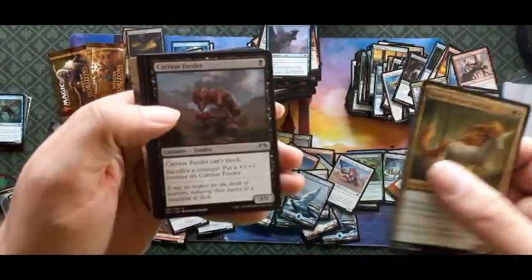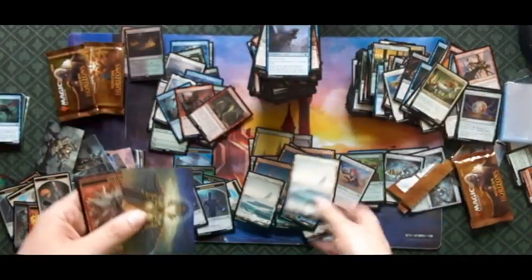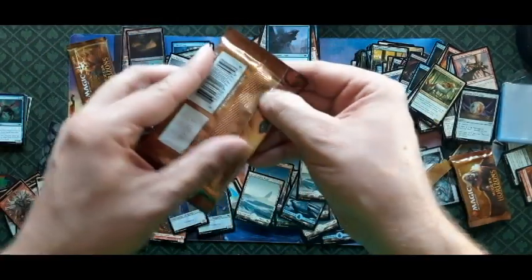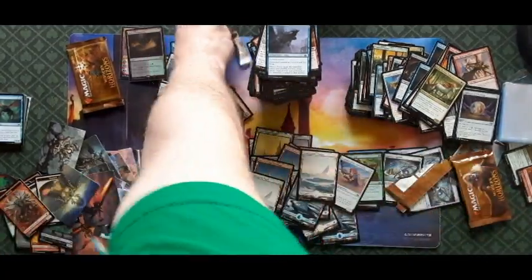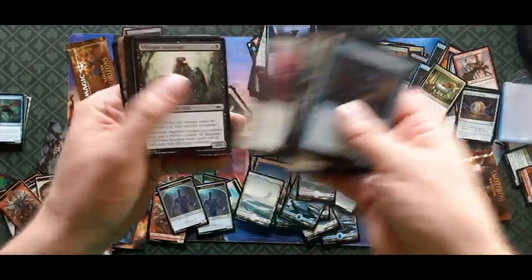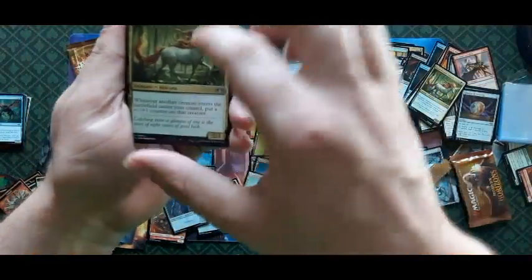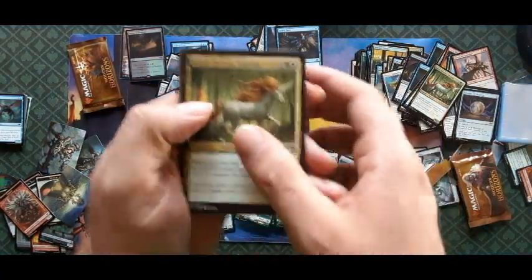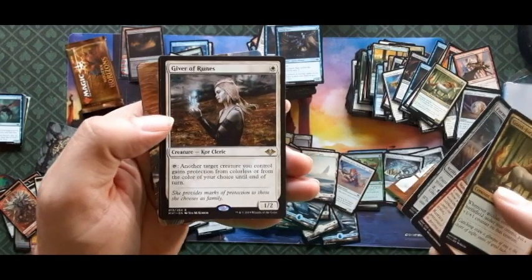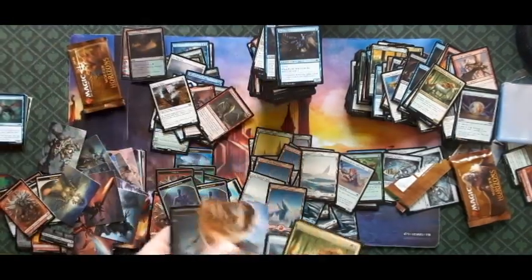Good Fortune Unicorn, Carrion Feeder, Everdream, and Spiteful Sliver. Two more packs — here are the lucky packs. Starting off with the Good Fortune Unicorn again — it's good fortune, it's good fortune!